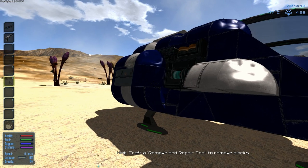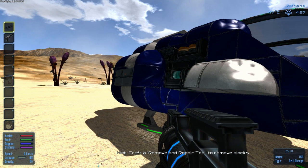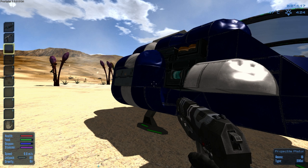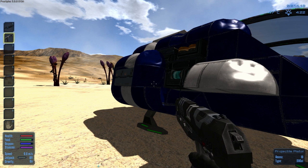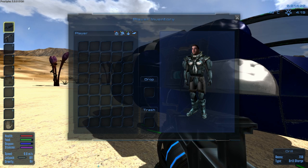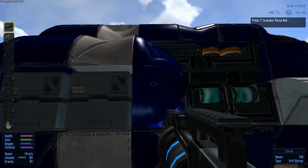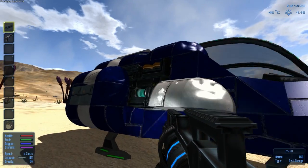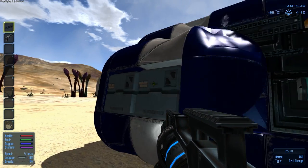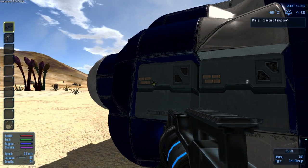If you look on the left-hand side, we've got a little hotbar here. You start off with a drill, a projectile pistol, and then nothing else in your hotbar. If you press I you bring up the inventory — there's nothing in our inventory, but you do start with stuff. There's all kinds of stuff on this escape pod: there's a constructor, fuel tanks, and cargo containers. Let's take a look at the cargo containers — press T to look into the cargo container.